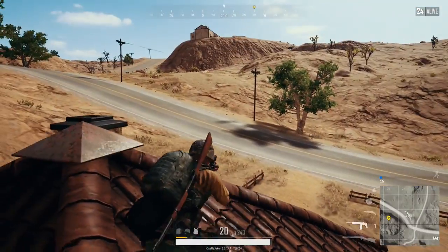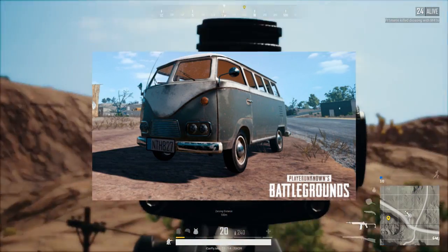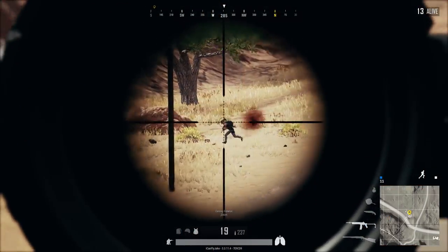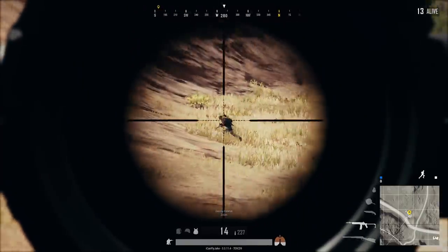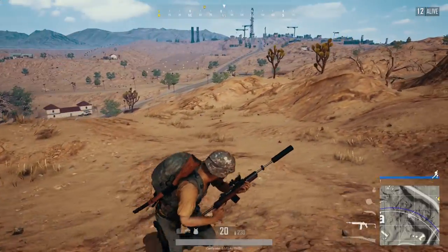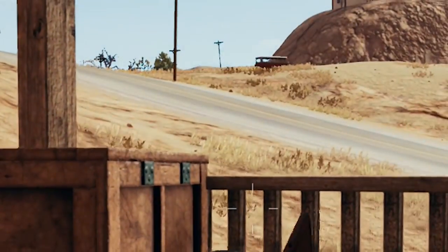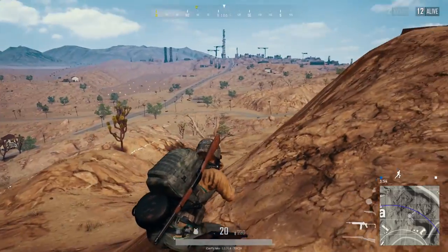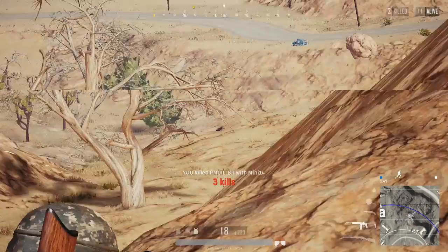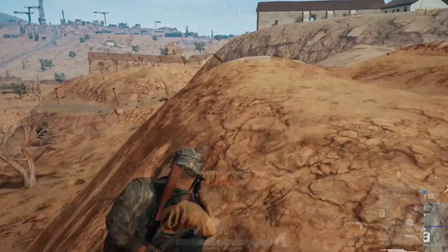The other new vehicle is the van, which has six seats — which is quite interesting, because squads can only have four people. I'm not sure if that's meant for custom matches or teams of six. I feel like we'll hear more about that in the future. Maybe you can carry around two enemies — I don't know. I didn't get to drive the van or the Aquarail, but I drove the truck. I did see somebody driving the van and got some footage of it. The van probably can't handle off-road well, but it's likely fairly quick and protective.